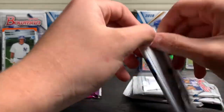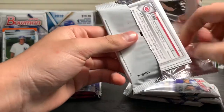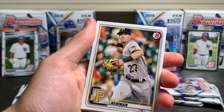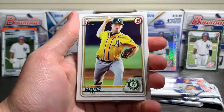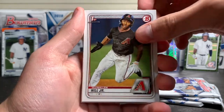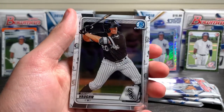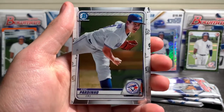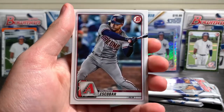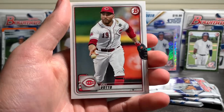First base pack. Looking for some big chromes, some nice first Bowmans. We got Eddie Rosario, Kevin Newman, Gus Sparland, Glenn Allen Hill Jr., Alec Boehm, Andrew Vaughn, Eric Pardino, Trent Grisham Rookie, Eduardo Escobar, and a Joey Votto to end off the pack.